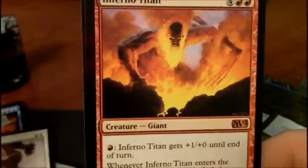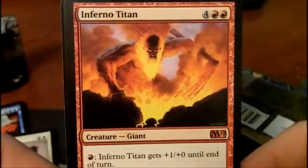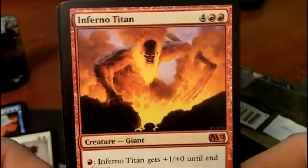And a Mythic Rare. I take it all back, Wizards of the Coast — six card booster packs are awesome. Awesome cards, awesome product. Mythic Rare: Inferno Titan. Out of a pack of garbage.